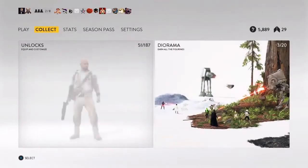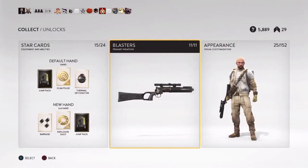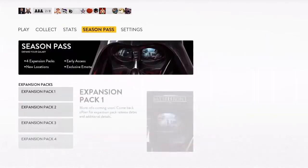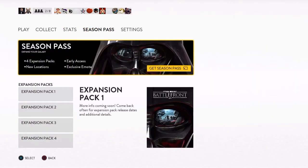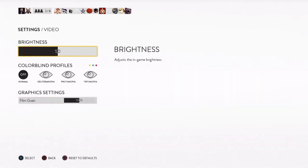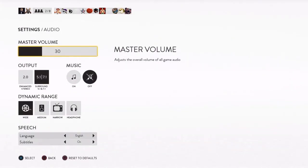If you then pan over to the settings section they've made two minor changes to the settings options. First is the addition of a film grain slider option that you can adjust as you see fit. This combined with the heads-up display options we see later on can make for some pretty cool video effects. The second change is to the audio settings — if you turn the music option off it will actually turn the in-game music off for the entire game now instead of just in match.